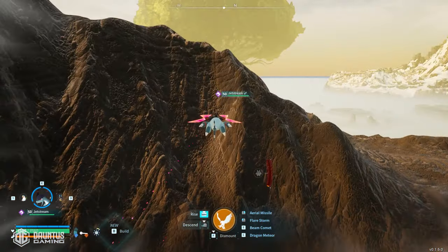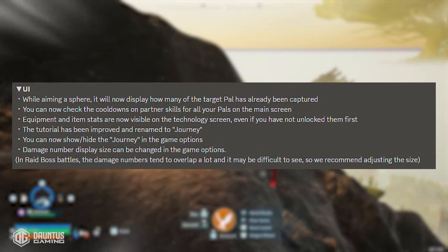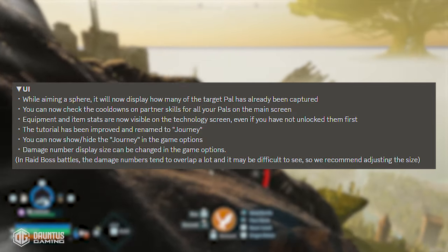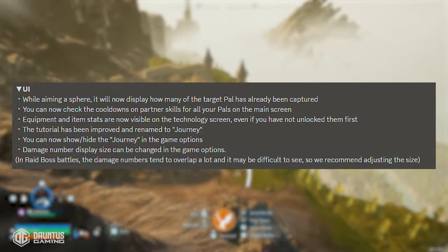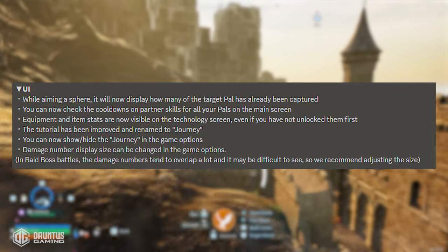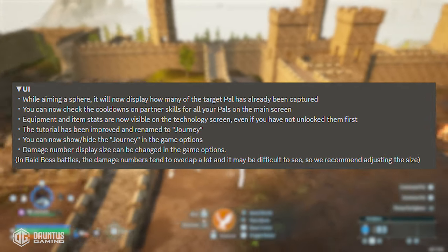They also made a ton of changes with respect to the UI. While aiming a sphere, it will now display how many of the target pal you've already captured. You can also now check the cooldowns on partner skills for all your pals on the main screen to more effectively manage what your pals are doing. Equipment and item stats are now visible on the technology screen, even if you haven't unlocked them first.